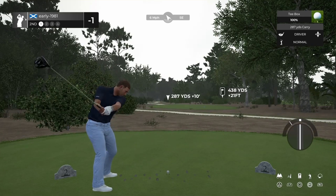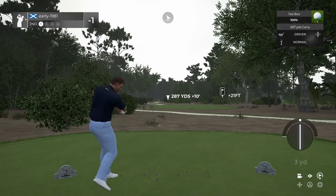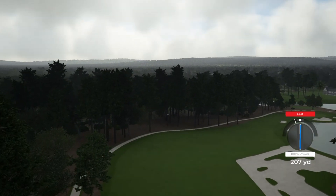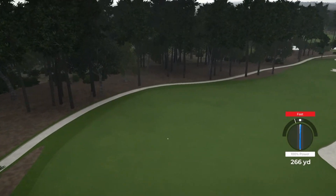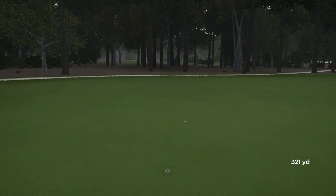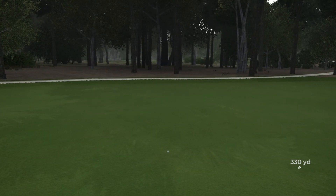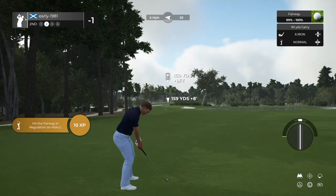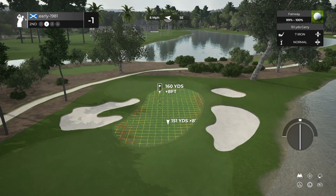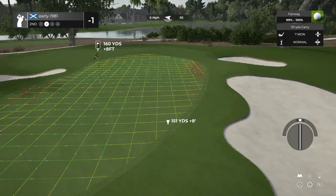Just going to try and fade this round the bunker, hopefully keep it in play. We have pushed it slightly right which may help us out, and I think we're going to end up over on the left hand side of the fairway. Decades after that moment in the Ryder Cup, the two legends paired up to design and create the Concession Golf Club. It is located in Lakewood Ranch.